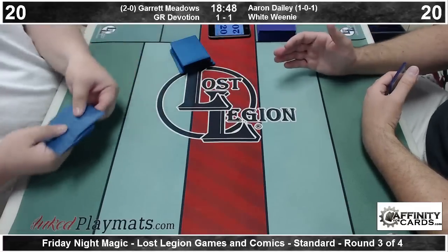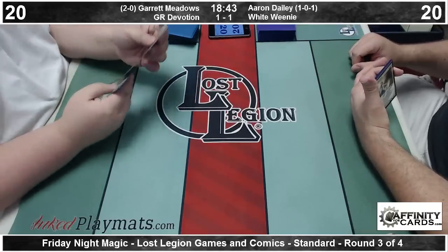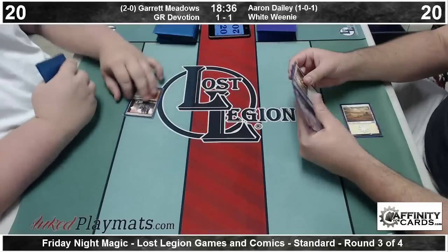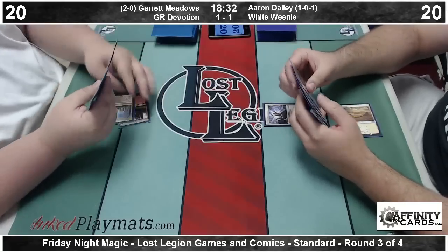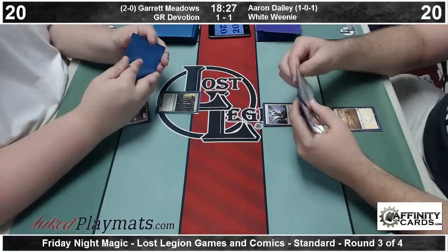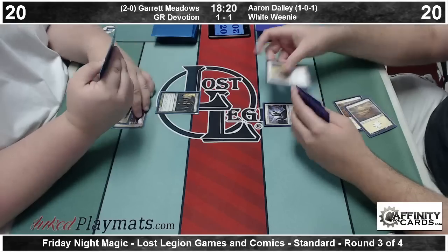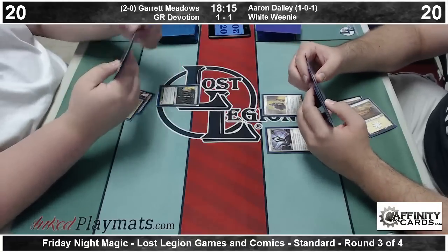A lot of Zach Villianko's decks — he is the pilot of the Blue-Red Frogs deck — if it were played by a person who was not just trying to have fun, a lot of them have a lot of play. Garrett on the mull to five leads off with a tapped Stomping Ground. Aaron leads off with a turn-one Soldier of the Pantheon. Sylvan Caryatid on turn two for Garrett — probably the best draw he could have — it's going to slow down the offense as well as help him ramp. Wizards R&D finally getting the 2-drop wall creature correct by giving it Hexproof.